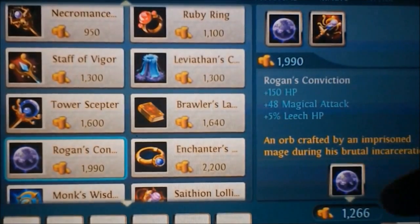So if you get 5 of that, that's 25% leech. For every 100 damage you do, that's 25 extra health. So that's big.